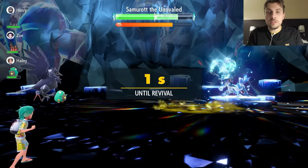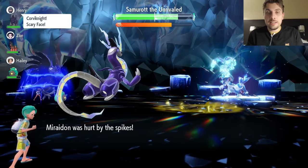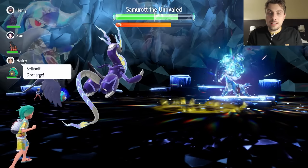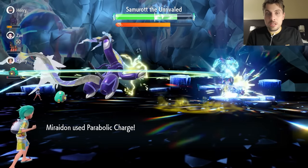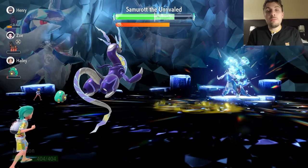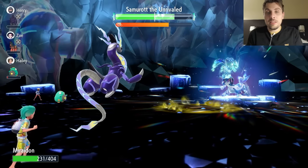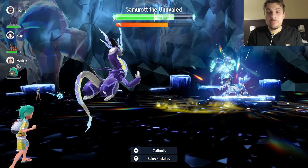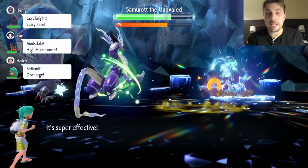Just wait for the countdown to end, come back onto the field, and do the same thing — concentrate on bringing your Terastallization clock down by spamming Parabolic Charge. We've got Samurott down to minus four Special Defense now, so we should be doing decent damage. Parabolic Charge chips away at it, brings down your Terastallization counter, and keeps you healthy throughout.